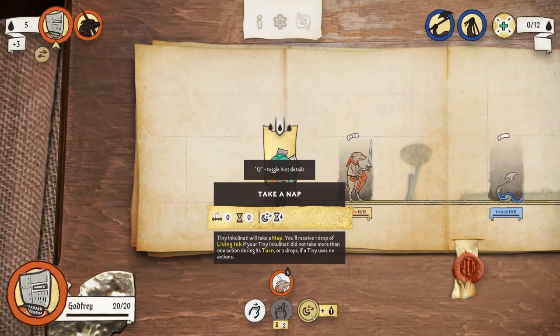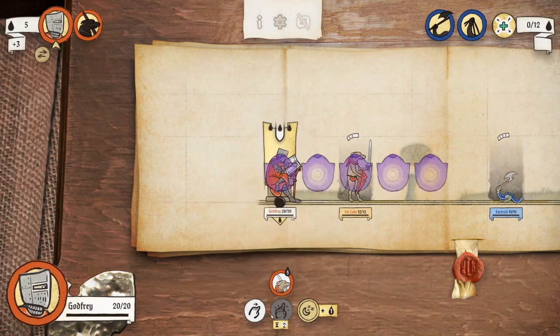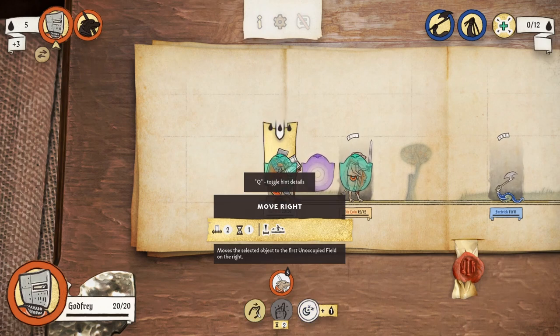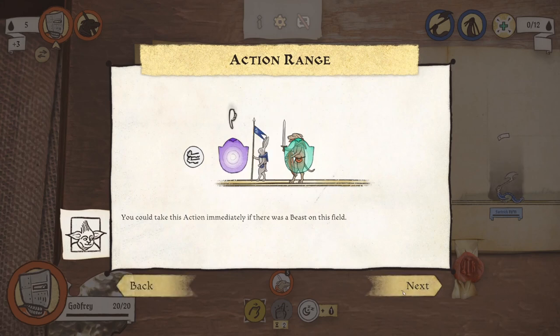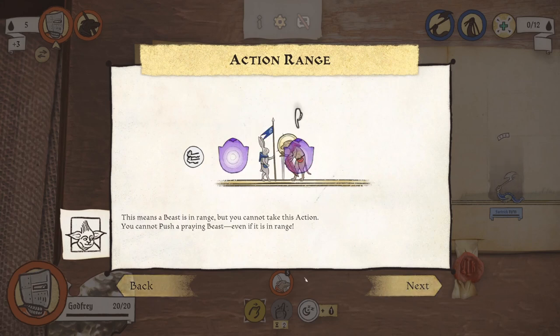The tiny Inkulinati will take a nap and you'll receive one drop of living ink if your tiny Inkulinati did not take more than one action during its turn, or two drops if the tiny uses no actions. The 'Move Right' action moves the selected object to the first unoccupied field to the right. You can take this action immediately if there's a beast on the field. If a beast is in range but praying, you cannot push it even if it is in range.